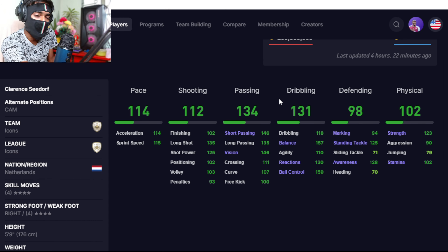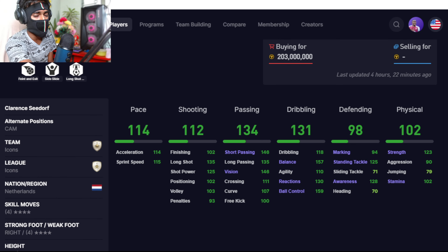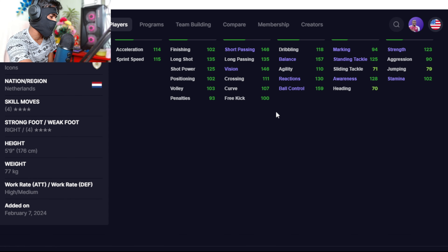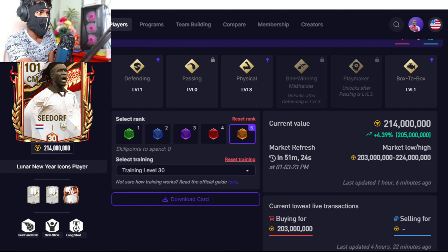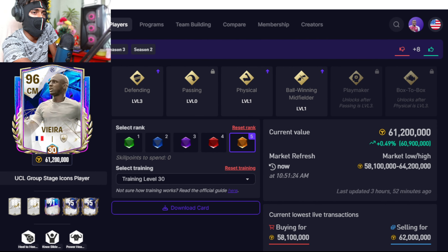His special traits — long passer, long shot taker, speed dribbler, outside foot shot — make it a great card. Also at number five, we have an attacking minded center midfielder, Seedorf. He has outstanding dribbling ability, high attacking work rate, good pace, long shot taker, four-star skill moves, four-star weak foot, and his strength and physicality make him a well-rounded attacking center midfielder.